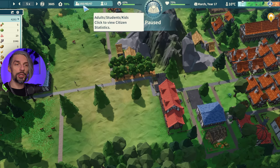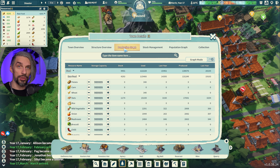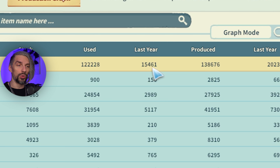On average, for each population member you need about 60 food. I figured this out by calculating the amount of food my population produced per year — you can check it in the Town Details production graph. You can see your food stockpiles, how much food was used last year, and how much was produced last year.